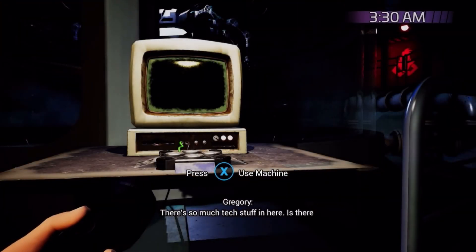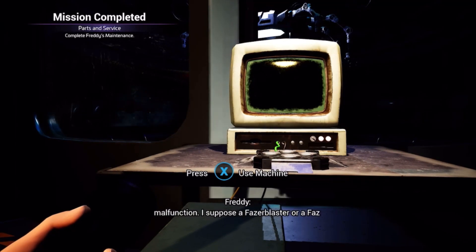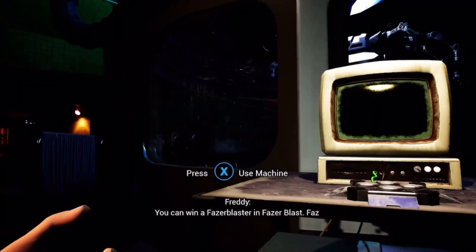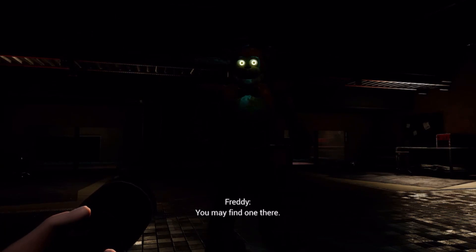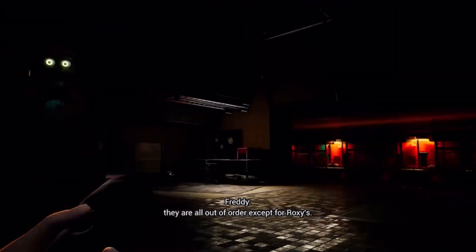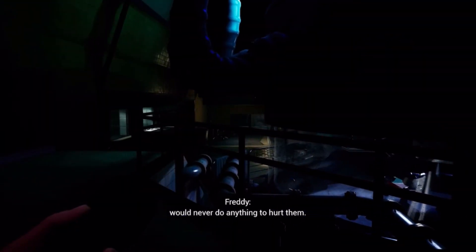There's so much tech stuff in here. Is there anything I can use to stop the other bots? Oh hello Freddy. Win a phaser blaster and phaser blast — phas cams are often confiscated in Monty Golf, but you will need a party pass to open one of those attractions. Chica normally gives them out for birthdays — check her green room in Rockstar Row. I really don't want to go into Chica's room, that sounds very scary. It looks like they are all out of order except for Roxy's. I like the elevators in this game.